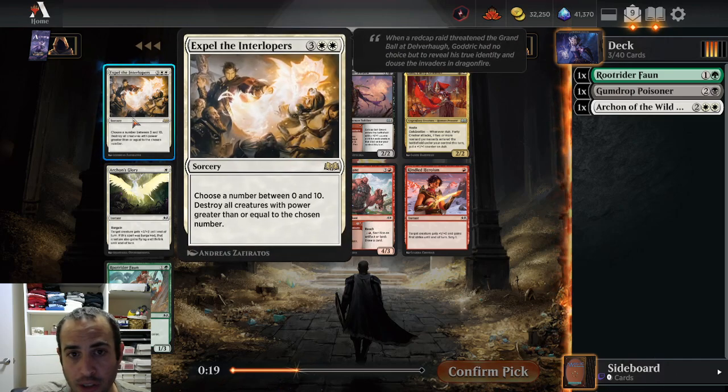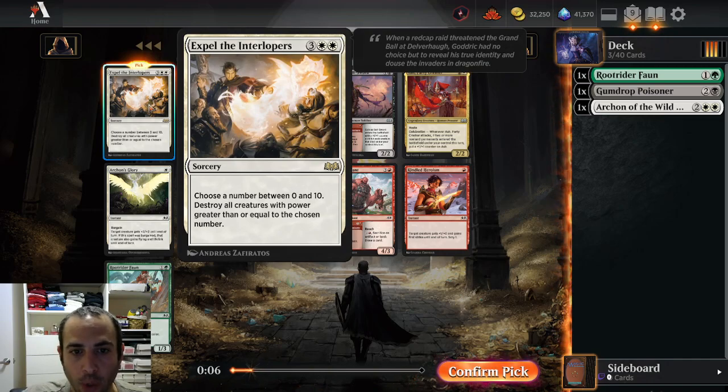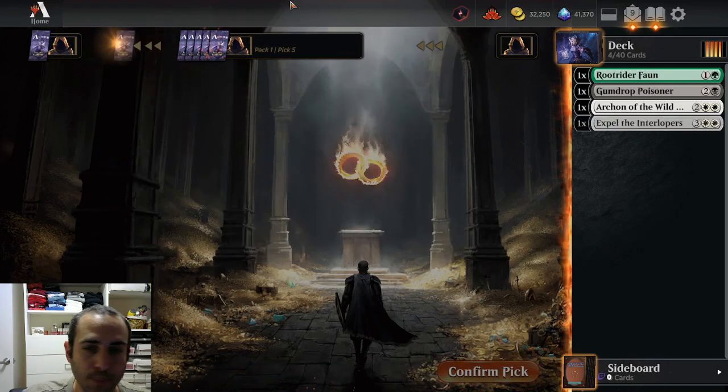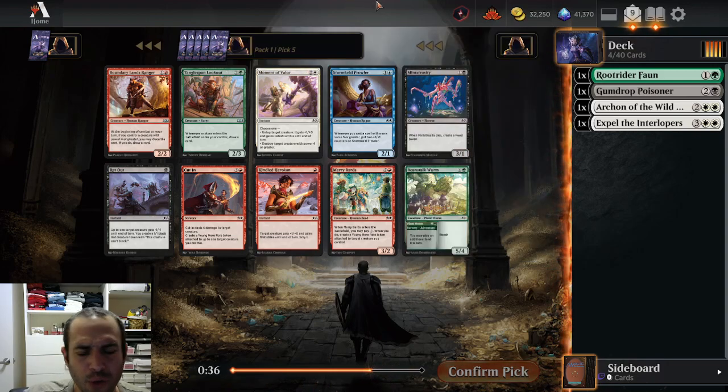This sweeper is really good. Adjustable sweepers are always good in Limited because you can sandbag your big creatures, put out your small ones, and call two or three — keeping one or two of yours and killing all of theirs. We're definitely taking it, especially for black-white, which is a grindy deck with small creatures. You just choose three and keep all your creatures while killing theirs. Adjustable wraths are always very good; non-adjustable ones are only good in the right draft archetypes with a lot of card drawing and late game.